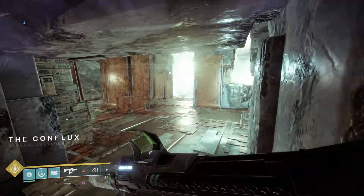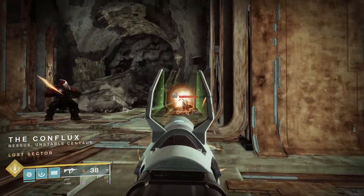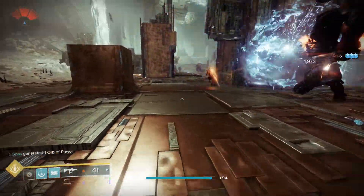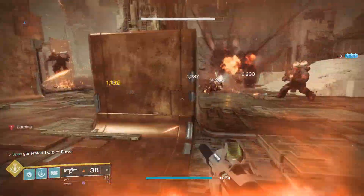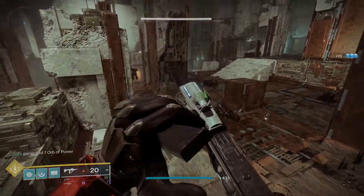With the exotic never really stating how much bonus damage you actually do, and with myself not doing a whole lot of research on the exotic, I was curious to see how much it actually does. For this test, I decided to use the Conflux Lost Sector on Nessus, simply testing the damage of the Thunder Crash Super with and without the exotic chest piece equipped.